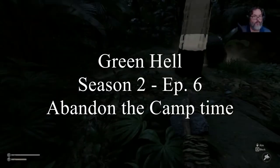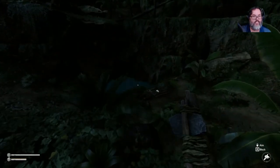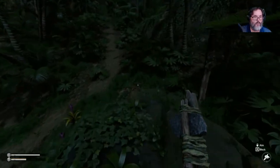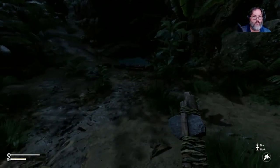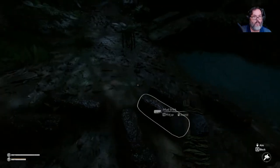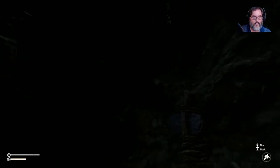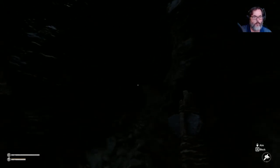Hey guys, RC here back with episode 6 of Green Hell. We have settled in at this cave at location 4816 and it is pretty late so we're gonna go ahead and call it an evening. I do need to remember I have an anthill over there so I want to stay away from that. I do need to get some campfire ash.